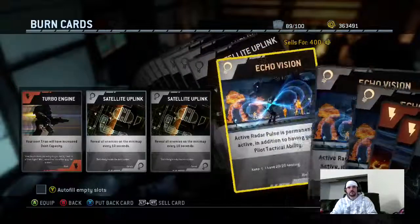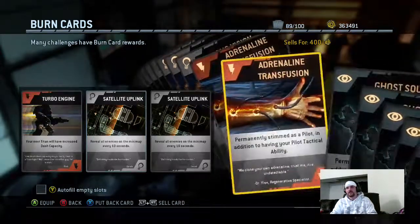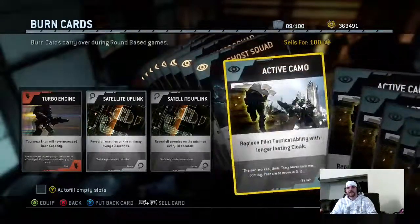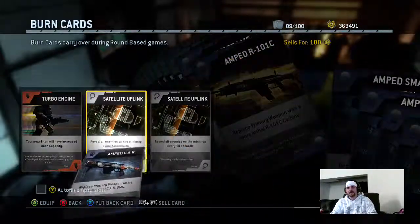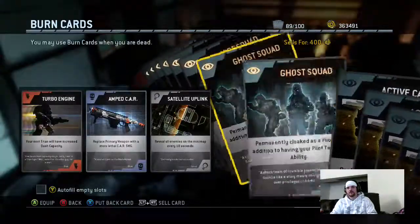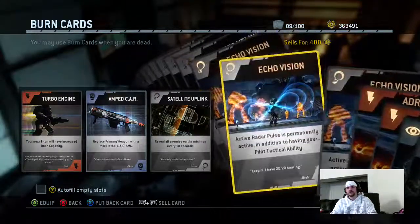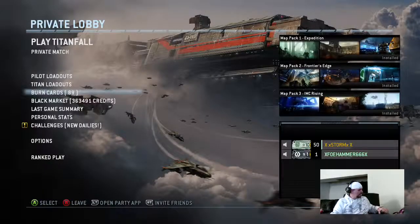Pro tip: Echo Vision. The active radar pulse is permanently active in addition to having your pilot tactical ability. It can be used in Last Titan Standing while you're in your Titan, and it is very good because you can see where the other Titans are through the walls — what direction they're going.